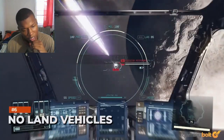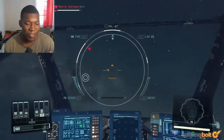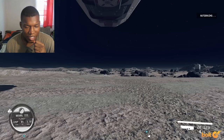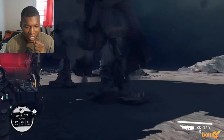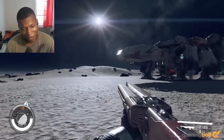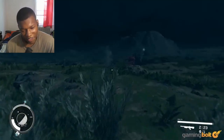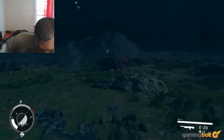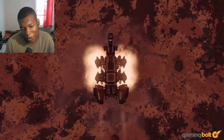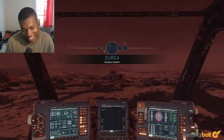No land vehicles. Starfield goes above and beyond in letting you be the spaceship pilot you've always dreamed of, thanks to tight spaceflight controls and freedom in building whatever ship you want. When you're on land, however, the game doesn't give you any traversal options other than walking or sprinting — or using your boost pack. In dense city hubs that isn't a huge issue, but on the hundreds of uncharted planets throughout the settled systems, exploration and traversal does suffer due to the lack of land vehicles. It could at least add something like a range rover, but I get it — it's that kind of game.